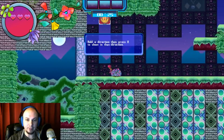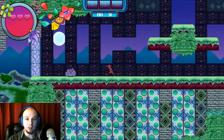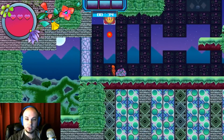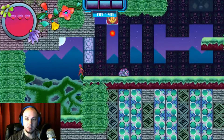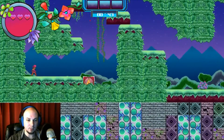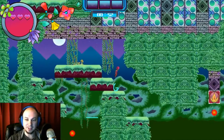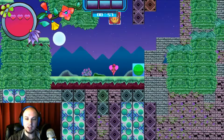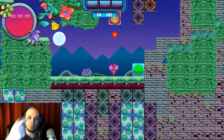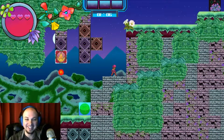Hold X to absorb fire. So I absorbed the fire, then I shoot. That's pretty cool, actually. Can I stick to walls or anything? Can I shoot up? Yeah, I can. I'm digging this so far. The only problem is I can't move once I've absorbed something, though once I go into that state... Can I go at an angle? I can. That's really cool.